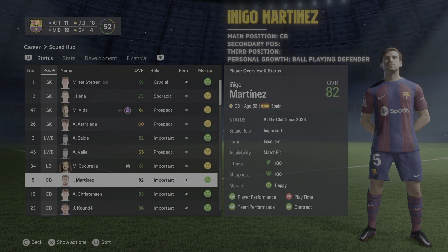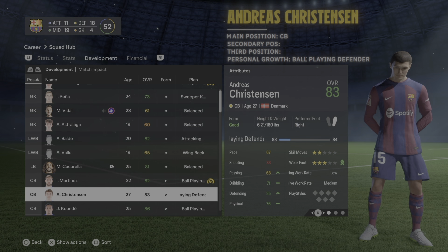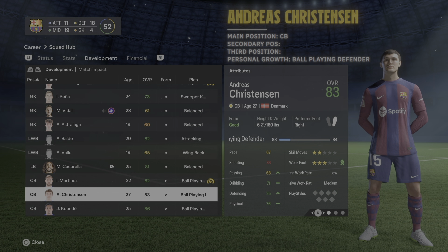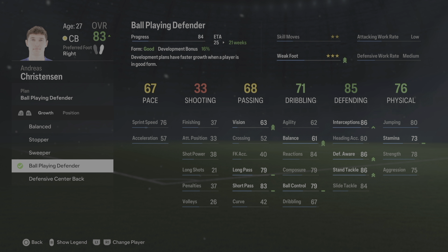Inigo Martinez is easy — center back. He can play on the left or right side of the CB position, and I've set his personal growth as ball playing defender. Andreas Christensen is also a center back, mainly on the left side, and his personal growth is also ball playing defender. A lot of Barca center backs are ball playing defenders because they build from the back.